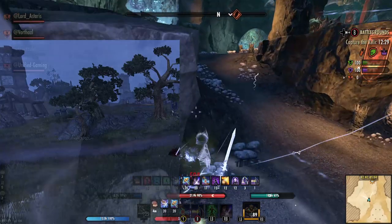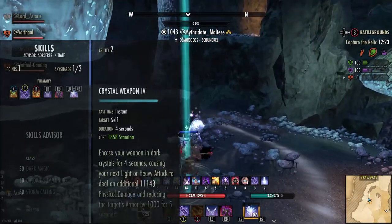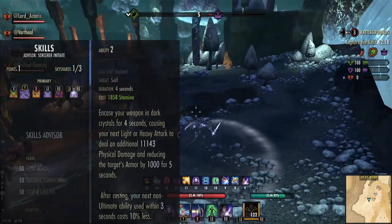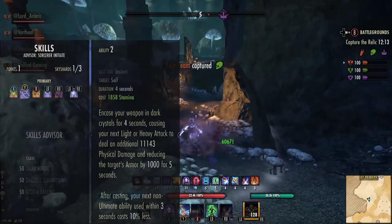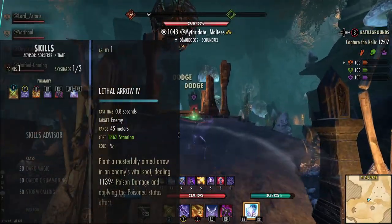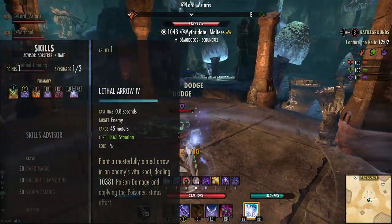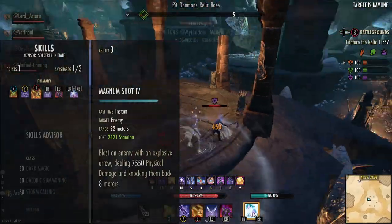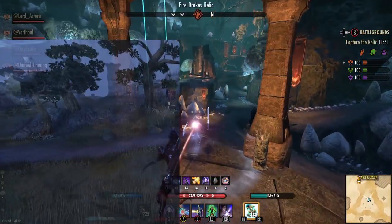What's really special about this build is that we use Lethal Arrow and Crystal Weapon. Crystal Weapon is the special sauce — when you use this skill it lasts for four seconds and any light, medium or heavy attack will proc it. So we cast Crystal Weapon, then go into Lethal Arrow with a light attack — this procs Crystal Weapon and Lethal Arrow at once, basically giving you two snipes in one shot. For good measure we then add Magnum Shot, which hits hard and stuns — so you're landing Lethal Arrow, Crystal Weapon and Magnum Shot all at once.